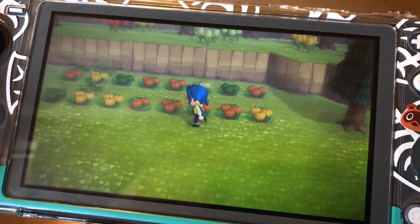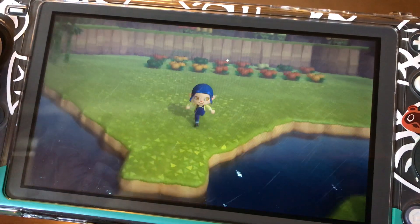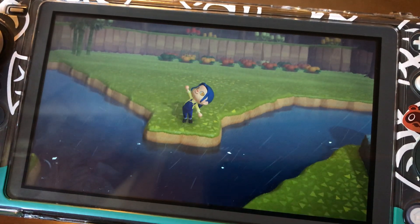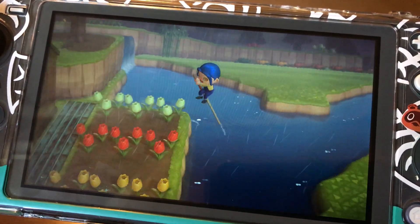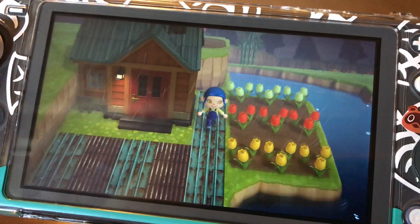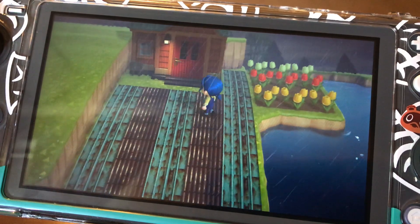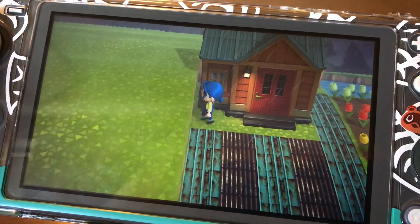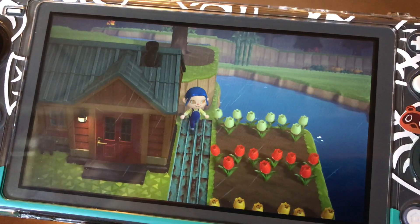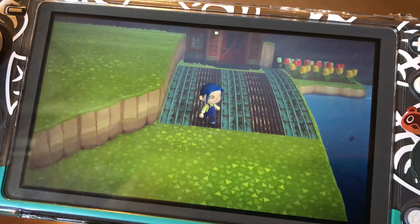I have a pumpkin patch here and some bamboo. I made a little garden here for Cat — this is Cat's house, and I have it positioned so it's sitting inside of a cliff. I just love that option. I wish all the houses could just sit inside of a cliff.